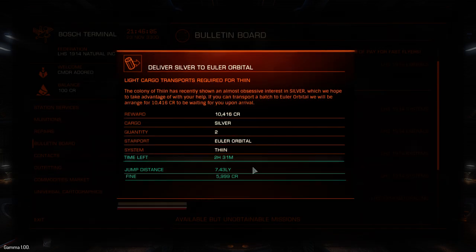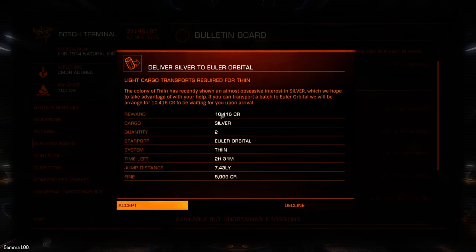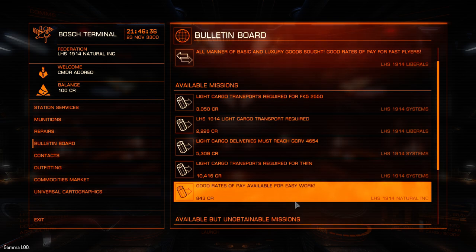Let's see what else there is. This is interesting — 10,000 credits for delivering silver. The silver is provided, right? You know that because there's a fine here. If I don't complete this mission, I'm going to be fined 5,999 credits. 7.343 light years. This is where you have to be careful when you're doing these missions — I'm going to show you.